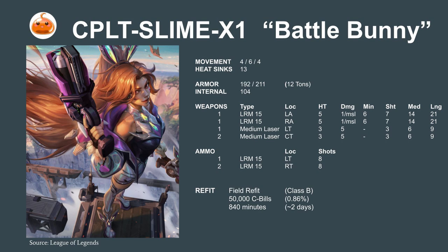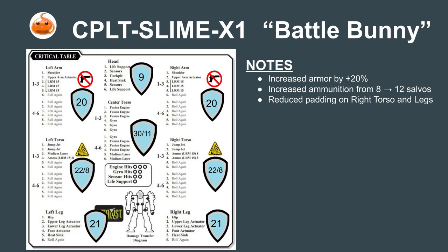We're designating this experimental Catapult CPLT Slime X1 and naming it Battle Bunny. This change is intended to improve the Catapult's endurance. We're swapping two heat sinks for 2 tons of armor and trading a medium laser for a ton of ammunition. The refit is cheap, costing 50,000 C-Bills or less than 1% of the Catapult's total cost. It's a 2-day class B field refit, meaning we can get it done without any specialized facilities — just a crane and our standardized tools. The Battle Bunny performs the same role as the original, but its expensive LRM-15 launchers are much better protected. The extra ton of ammunition also means the mech is much less likely to run out of steam at a critical moment. Pilots will need to learn to run instead of relying on their jump jets quite as much during skirmishes, but simulation suggests this should not significantly impact performance.